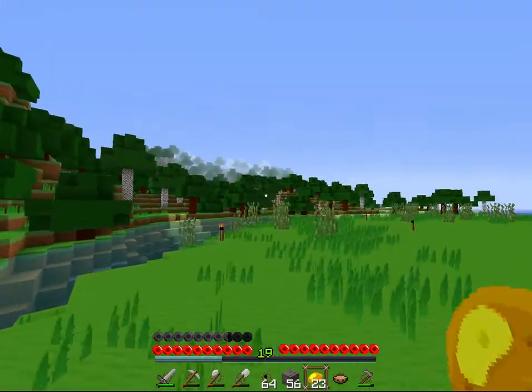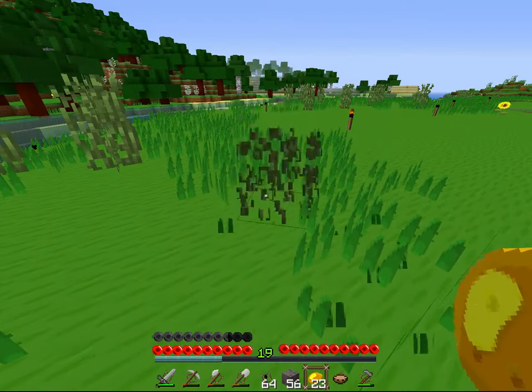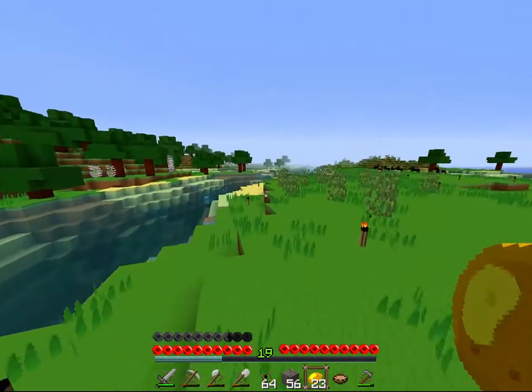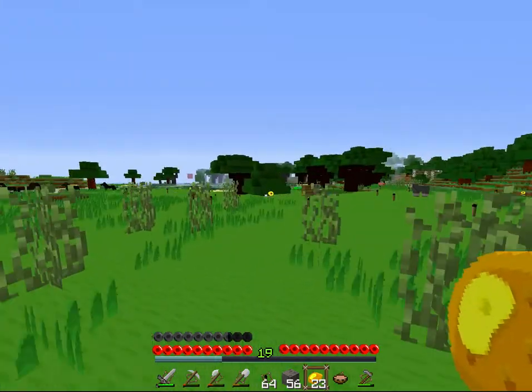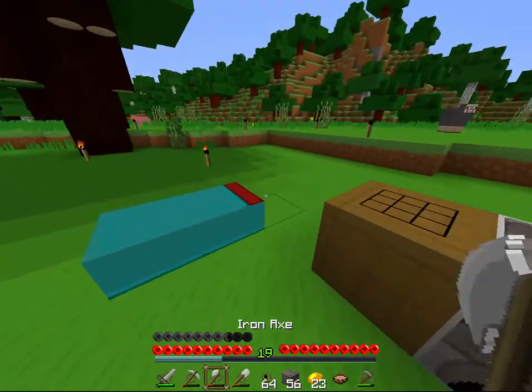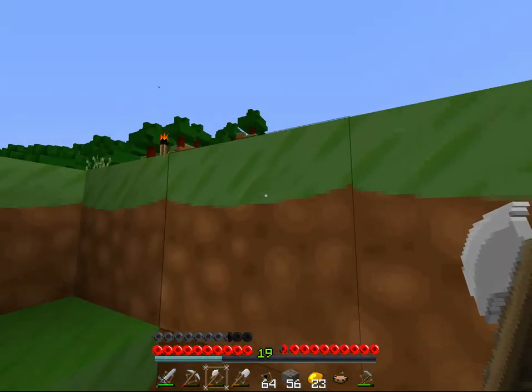Sheep looks about the same. Grass and tall grass — that's that. I think it's only about 85% done; they might update the tall grass. Let's go take a look underground and see how stone and stuff looks. Grass looks awesome — should've said that before.